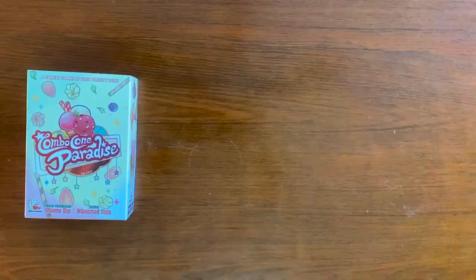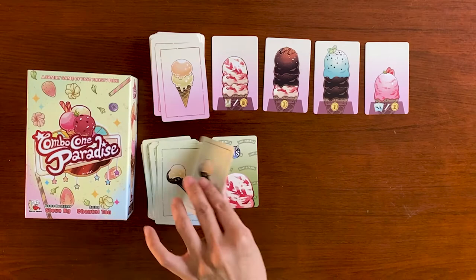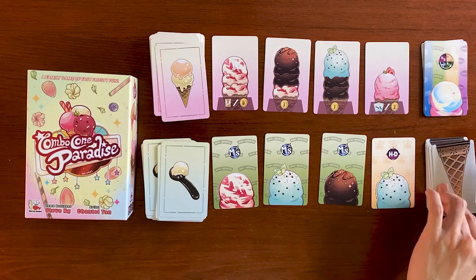Start the game by laying out the order cards, ice cream cards, rainbow ice cream card, and cone cards. Give each player two cone cards and you are now ready to go.